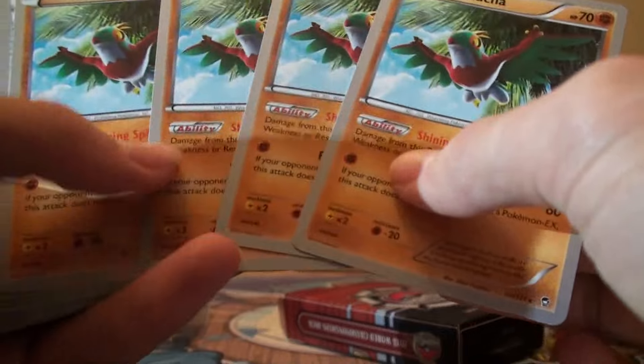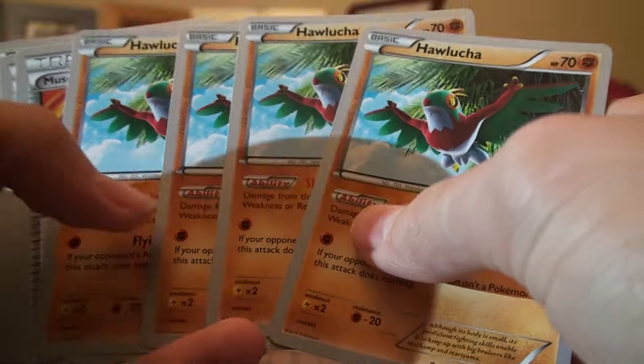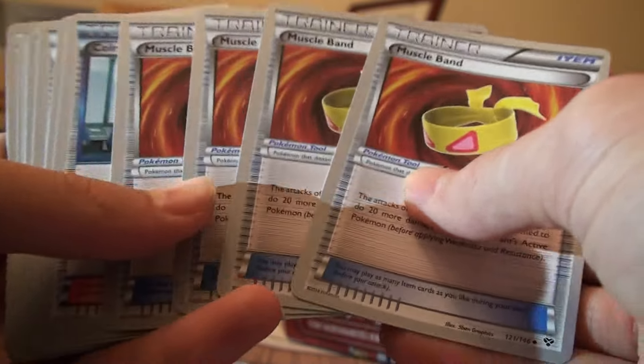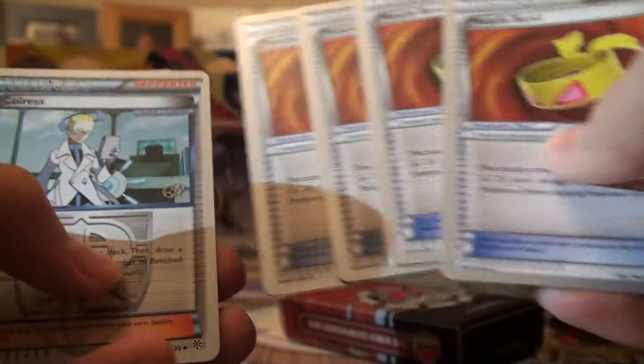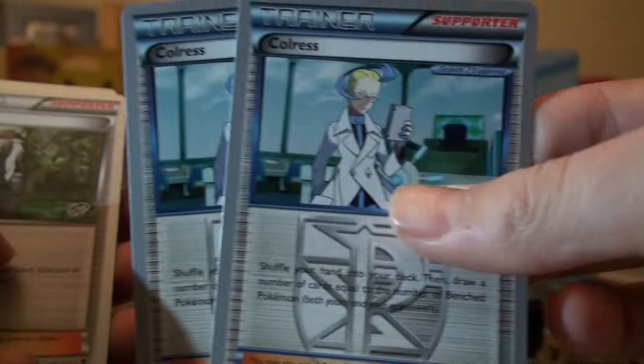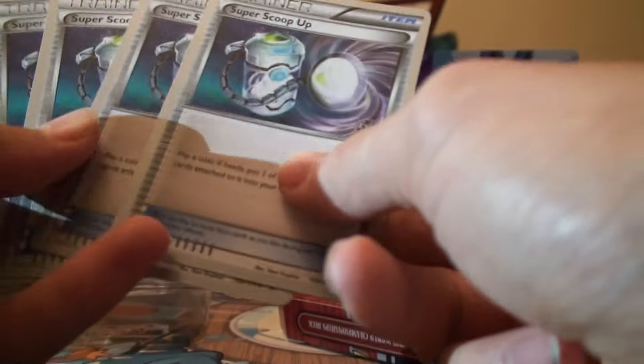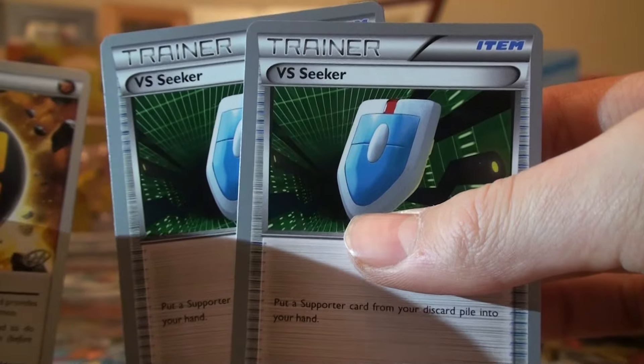He plays four Hawlucha — pretty hefty number. I guess he thought it was very, very good, which it is, but four is a big number. Four Muscle Band — wow, that's a pretty big count. Two Colress, one Scoop Up Shaman Bats, four Scoop Up to get back the Shamans and the Bats of course. Two VS Seekers — is that it? Wow, that's very surprising.